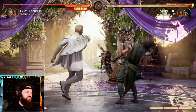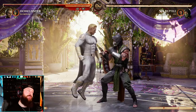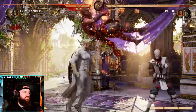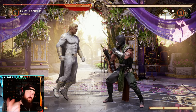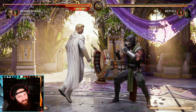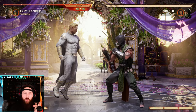Another way to start combos is your back two, two, grab — that is a true grab, like I said. So if your opponent's blocking, that'll still throw them. You can use cameos like Scorpion, for example, after that grab connects. Another great option to start stuff is your forward one, because that is a mid — and mids are awesome. That can cancel into other specials.